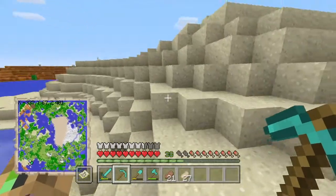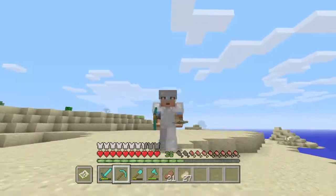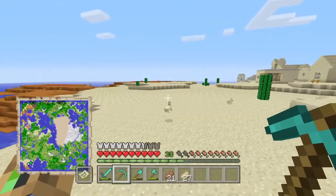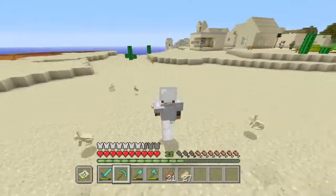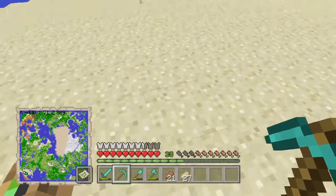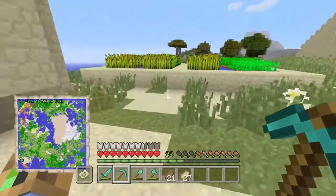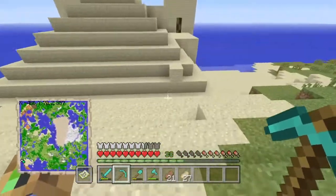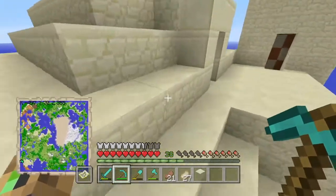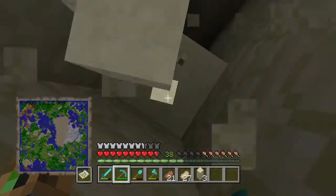I basically missed it — I thought it might have been another building. He's still following us, so let's just make sure we don't set off those traps because we don't want to lose our stuff. Here it is — we're going in this way and we're going to mine down the side. We have to remove the pressure plate before the TNT goes off, and we'll take it with us.